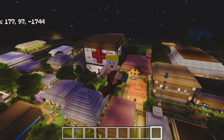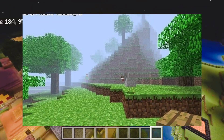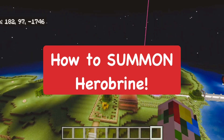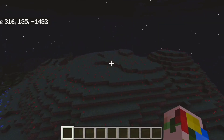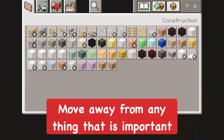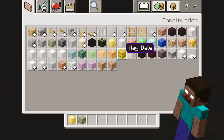Hey everyone, how's it going? In this video we're going to be going ahead and summoning Harebrine in our Minecraft world. This is basically a tutorial on how to summon Harebrine, which can be done on any version. Just make sure you have these certain items — I'm going to be going over them. Also make sure you get away from any of your structures or builds because Harebrine is going to straight up destroy them.